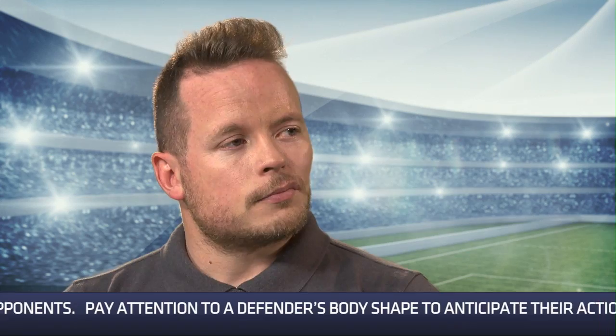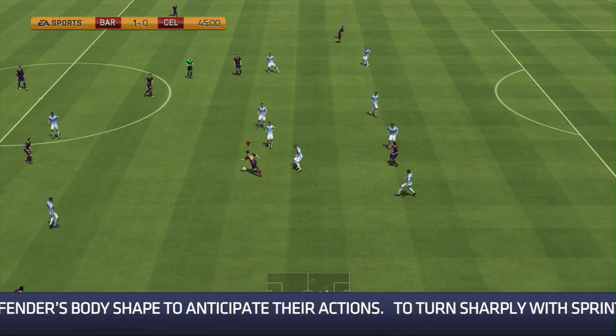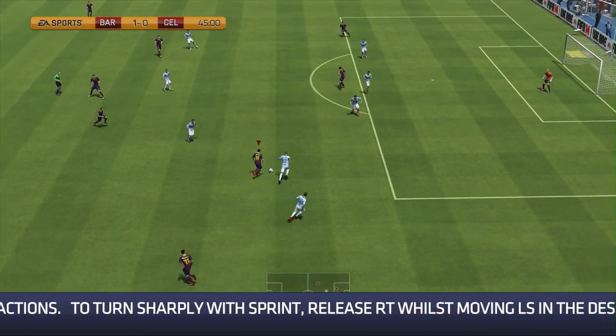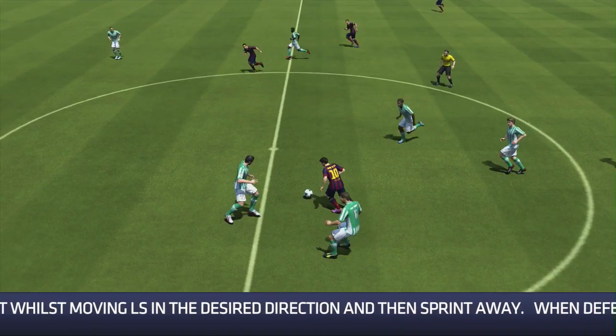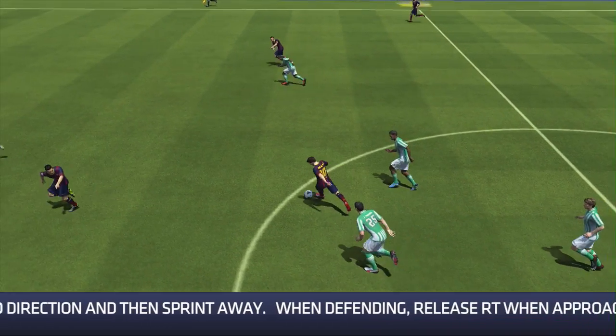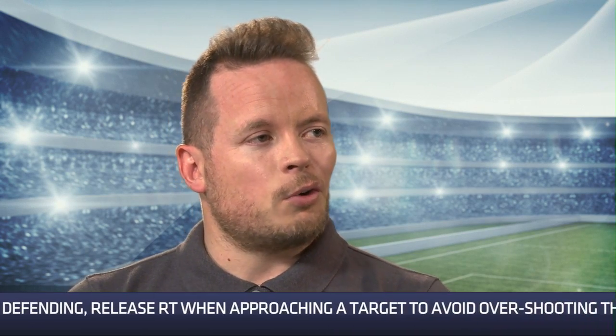Sprinting in bursts is something to really encourage in FIFA 14. What I try to do is create a little bit of space with some quick movement or a change of direction to open up a gap, and then use sprint as a burst to get away from the defender. I may hold it just slightly longer to put a little bit of distance, but I'm certainly not holding it constantly as I move away, as that may result in knocking the ball too far. It's all about quick movement to create space, then hold sprint to burst away.